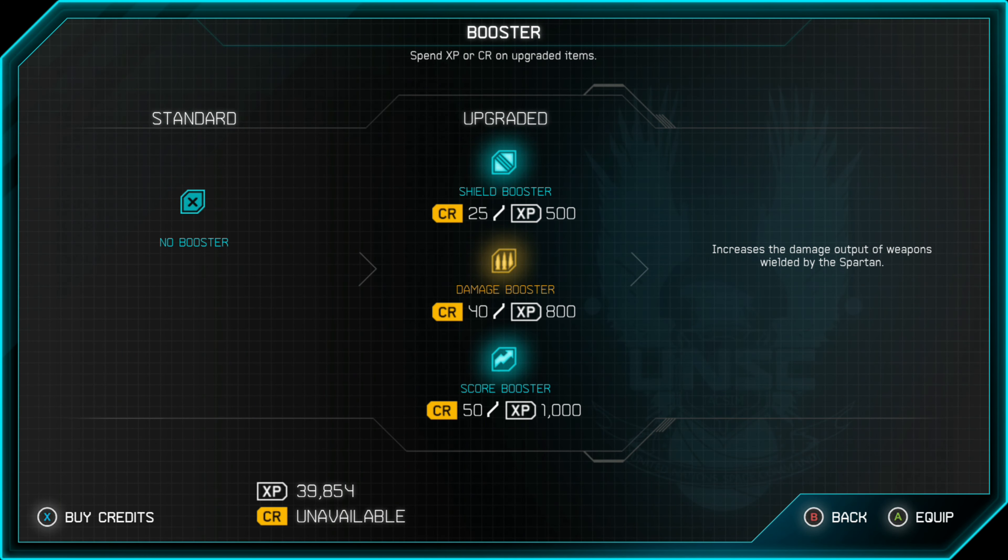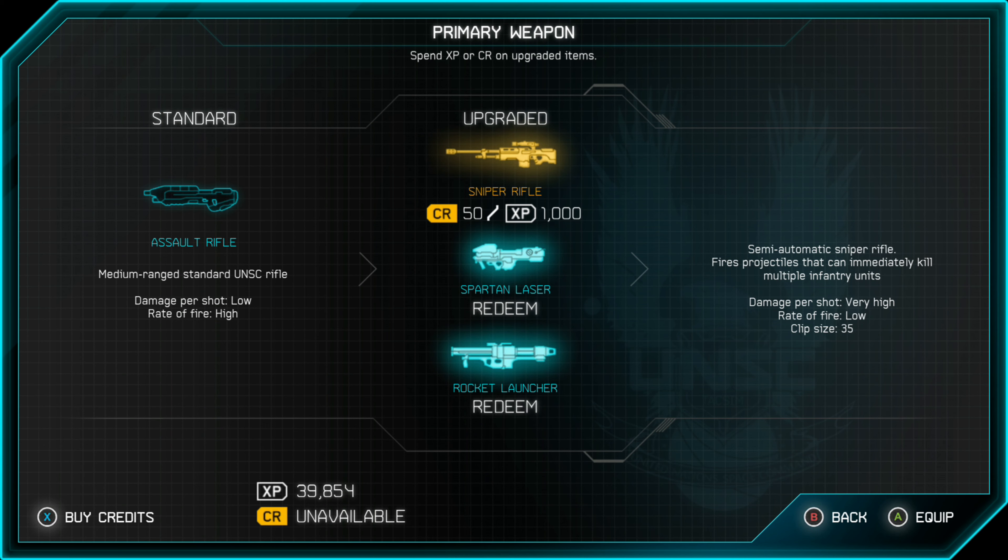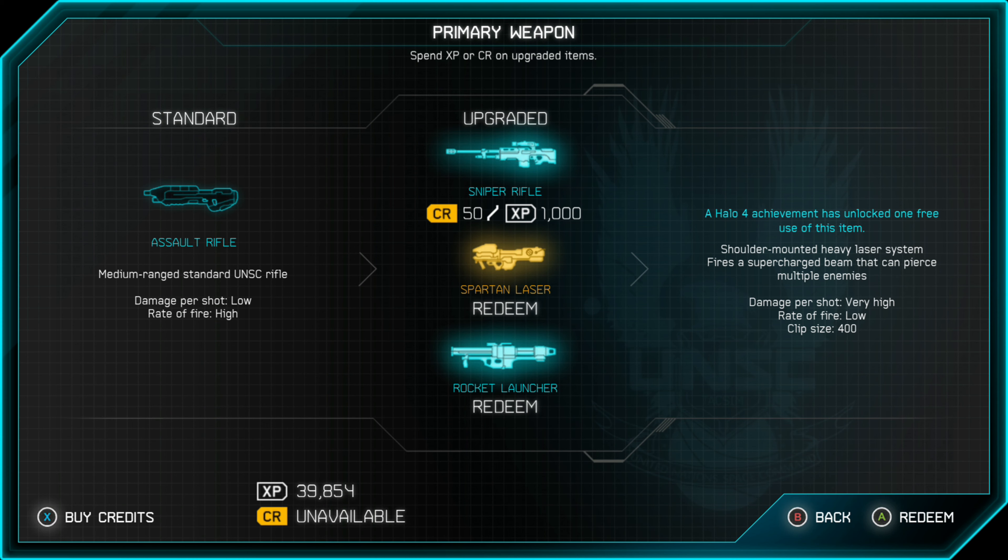I would recommend a Damage Booster if you're having trouble. It makes your weapons more powerful no matter what they are, so it's easier to tear through enemies and that makes it way less likely that they'll be able to kill you. You can also see that my profile allows for one free use of some of these items because of certain achievements in Halo 4, but for someone that has never played Halo 4, that will not be available.